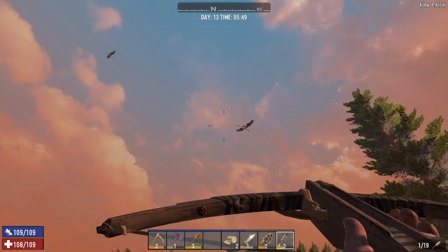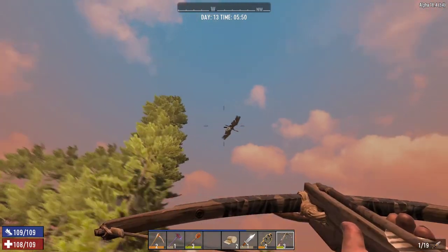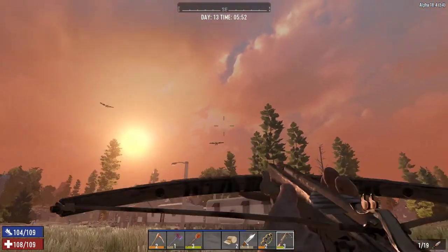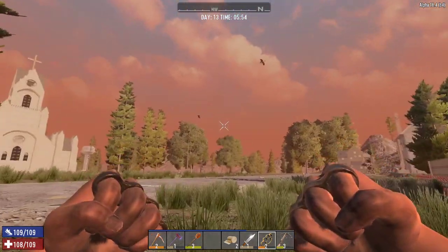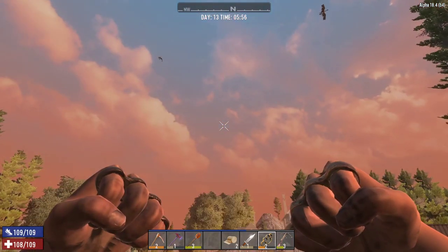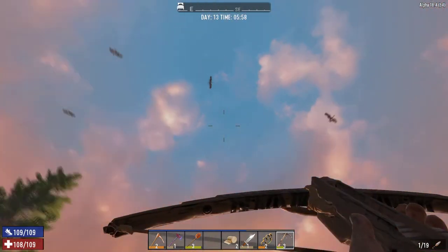The plus side is these guys will give me a lot of feathers — they give like 30 feathers or something like that. I don't think I can really hit one. I'm going to probably have to brass-knuckle these dudes. We'll keep the crossbow out. There's definitely four of them.